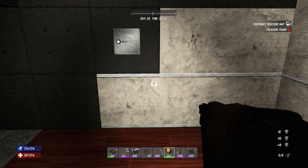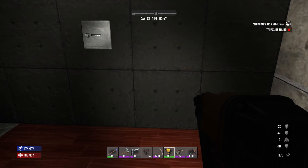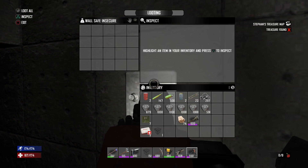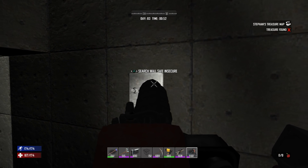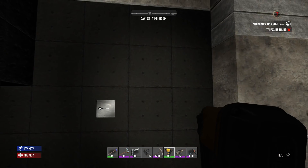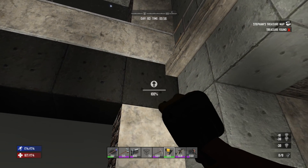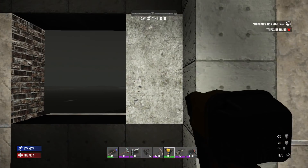I gotta upgrade this ceiling and the wall along this way. Look at that — we got the whole wall done! I came across this little safe on the back wall. You know what, why take the safe out — it looks pretty damn cool. So it's day 83, and by day 94 this should be lootable again if I leave it. We're going to go ahead and wait and see if that actually reloots.